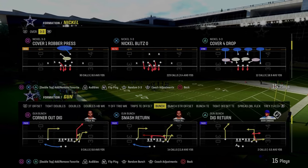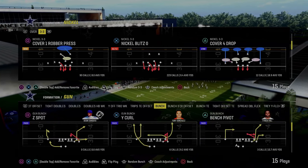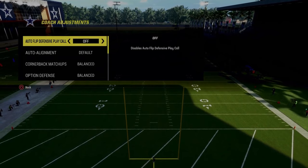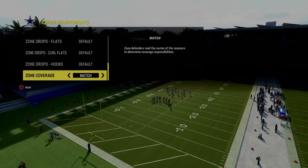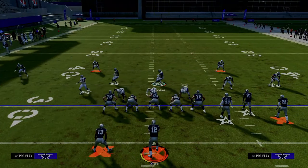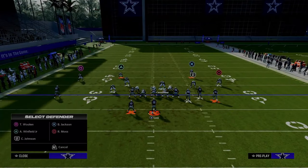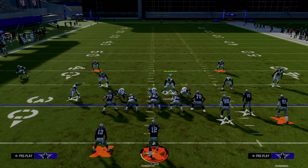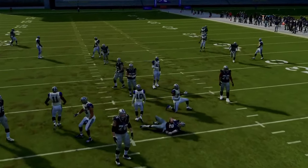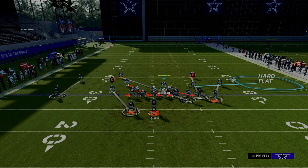The last defense in this video is the nickel 3-3. This formation has been really good for the last several years in Madden — there's always a really good blitz out of it, and if you master it, it'll likely carry over to almost any Madden you play. The play is Nickel Blitz Zero. Make sure auto-flip defensive play call is off, leave auto alignment on default or baseline, and flip the play so your nickel corner is on the right side of the screen.